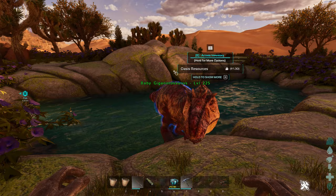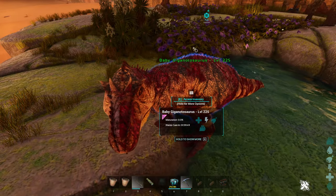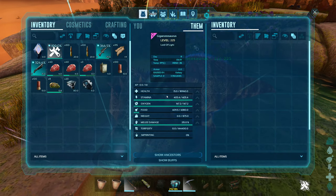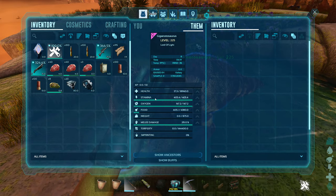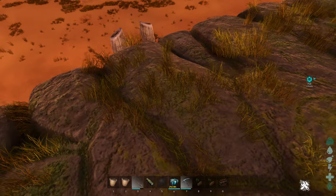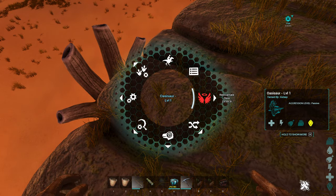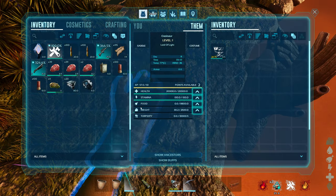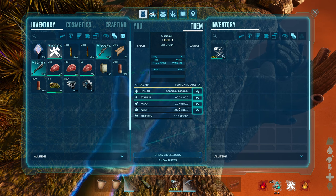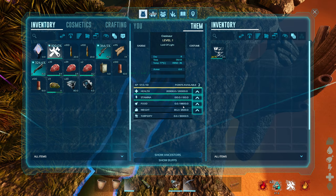Anytime you reincarnate a dinosaur it will come back as a baby, regardless of whether it was fully grown. This only works for dinosaurs that can breed, so you cannot resurrect a phoenix or other non-breedable dinosaurs. After resurrection your Oasisaur will have a 24-hour real-life cooldown and will be starving. Oddly enough it doesn't drain any health while starving, but you cannot reincarnate another dinosaur until you feed it.